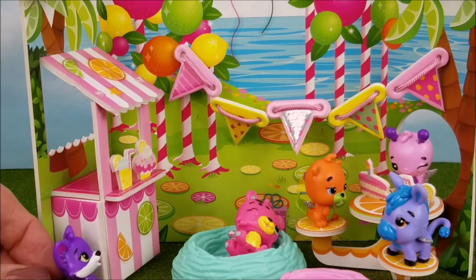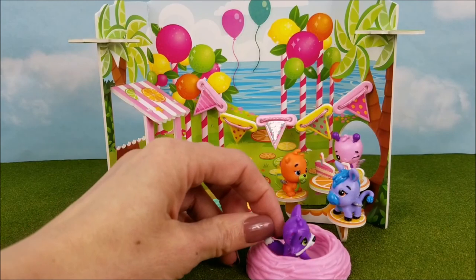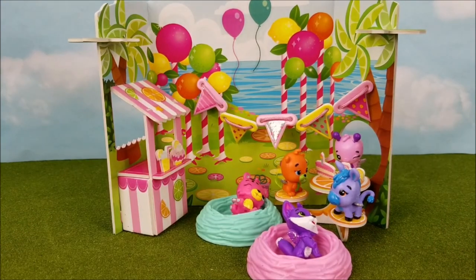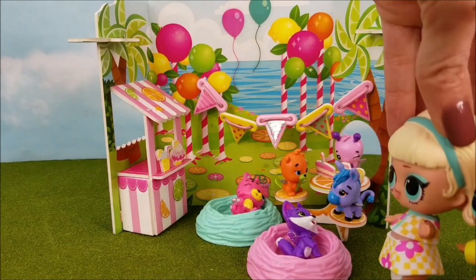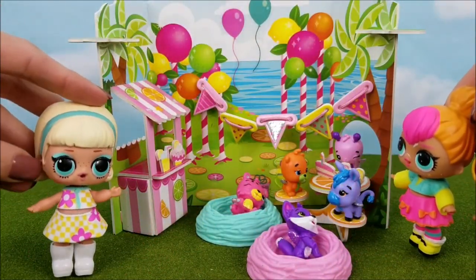Here comes Foxfin. Hey, Foxfin! Oh, this nest looks nice. I think I'll go right here. Oh, that's cozy. Look, here comes Go-Go Girl. Neon Cutie with Foxy. Yay! The guests are all starting to arrive.